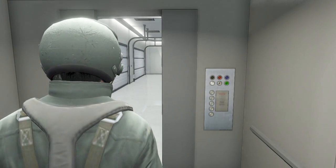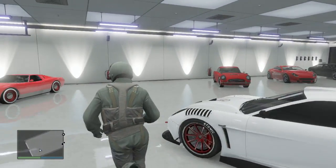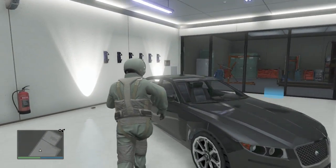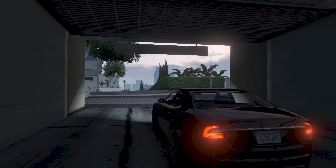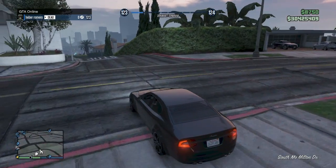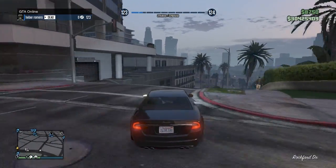People say you have to be level one, but no you don't. See — the Baller is gone, sold it. You can see the money right up there: 8,000. Now let's try to sell the Feltzer, which is a pretty expensive car. It sells for nine thousand five hundred dollars. If you guys see that car on the street, I suggest you get it.